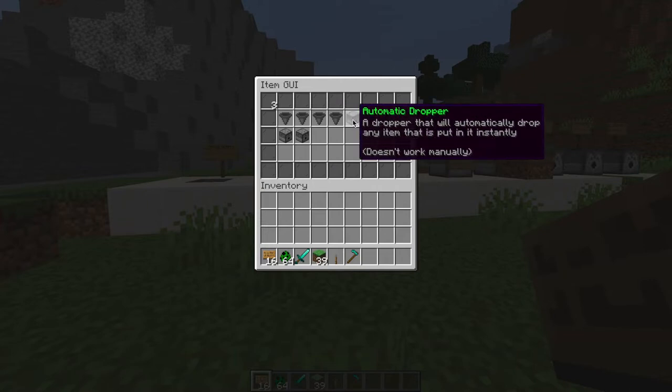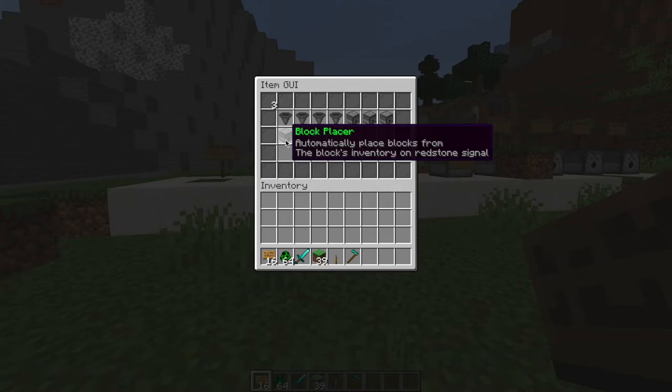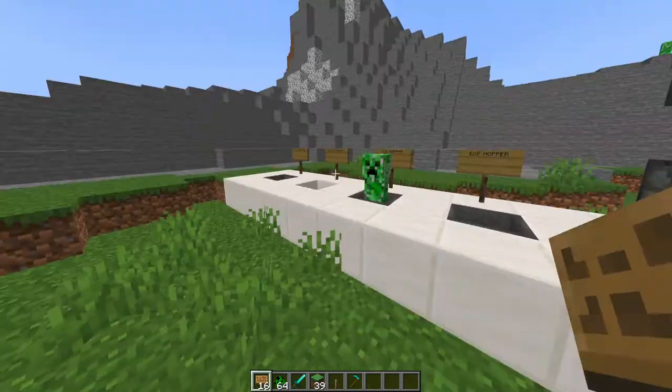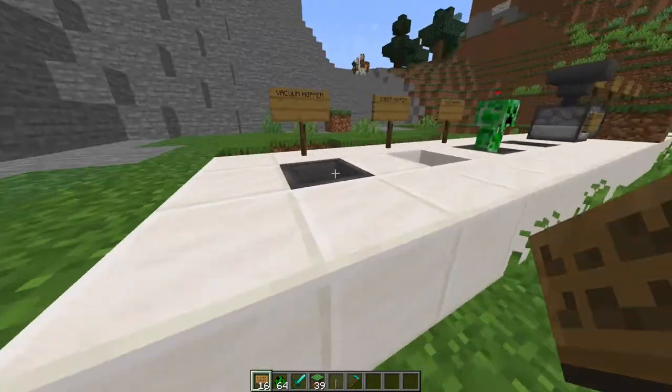The automatic dropper fires out items, the planter plants seeds, the block breaker and block placer do exactly what they say, and the mob grinder grinds mobs. You can click on them in the GUI to get whichever one you want, but since I've got them all already we don't need to do that.